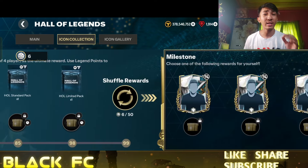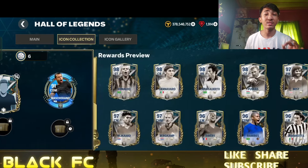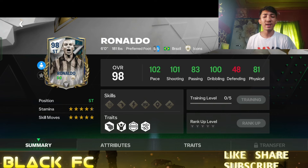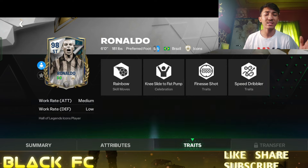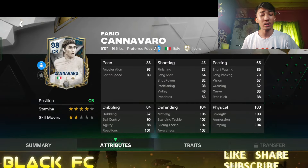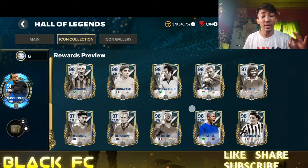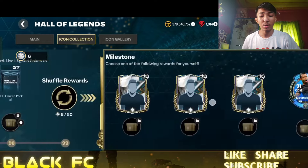Once you reach around 99 overall, you can unlock icon rewards, which are fantastic. You can shuffle them unlimited times if you don't get what you want initially. For example, R9's stats show 102 pace — slash is medium-low but it's R9, so it doesn't matter. Cannavaro starts at 104 defending and 100 physical — his height is an issue but ground defending will be solid. He has great traits for a center back.